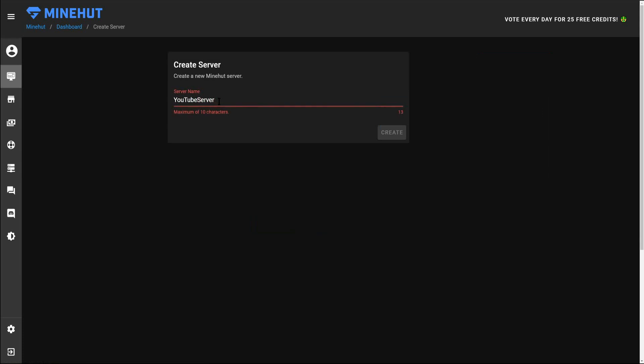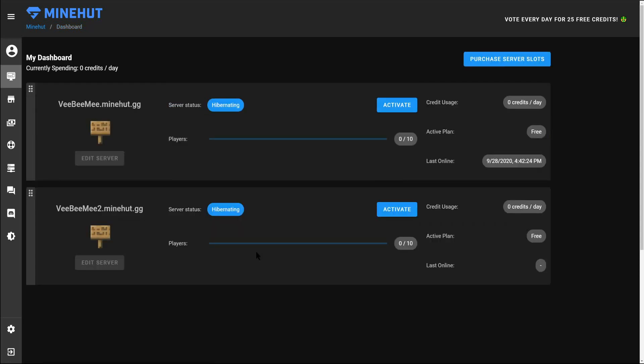It looks like there's a minimum of 10 characters for the server name. We'll try 'YouTube Server' but the name's already in use, so we'll go ahead and name this one 'VB Me Too' since our other one is called 'VB Me.' Minehut is quite a bit faster than some of the other providers I've seen pop up.